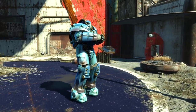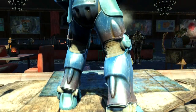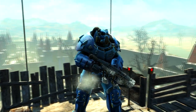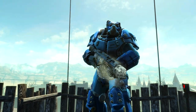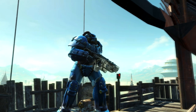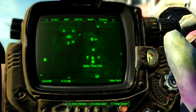Usually to get this armor you need to collect all 35 star cores, but by using this method you don't. The Quantum Power Armor itself is the best armor in the game — an upgraded set of X01 power armor which has a unique legendary effect that makes your action points regenerate faster, which is really good for VATS users and especially if you like to jetpack everywhere.